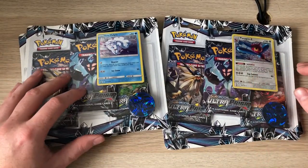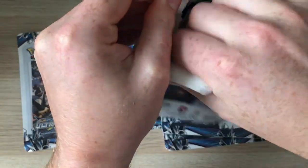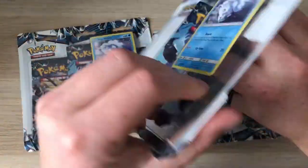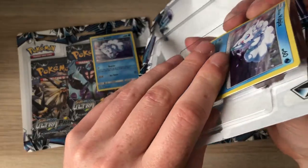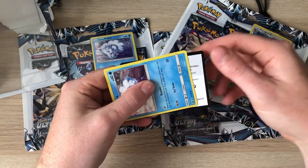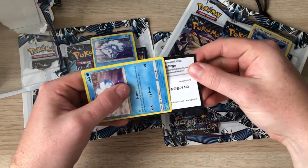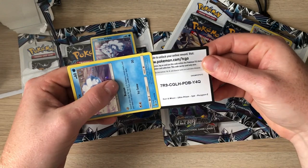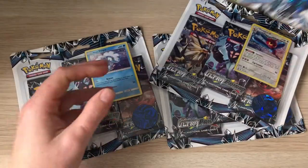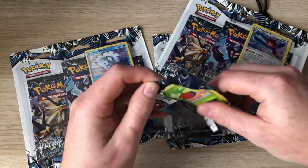I've got a giveaway running at the minute for my subscribers - a 150 subscriber giveaway. I think I'm currently on 128 subscribers. Go check out my subscriber giveaway, it's a Forbidden Light one. I'll link it in the i-card. In my previous Forbidden Light pack openings I've been giving the codes away but people have been sniping them up pretty fast, so you've got to be fast. Let's open our first pack of Ultra Prism.